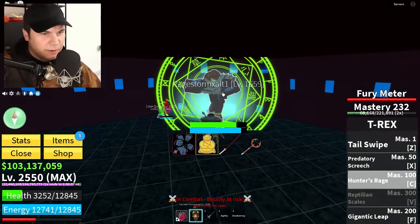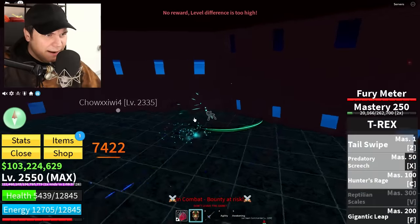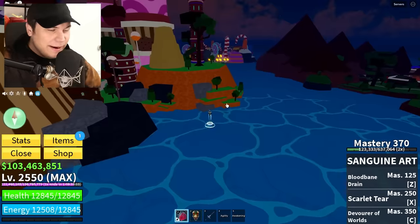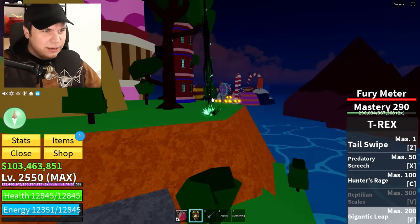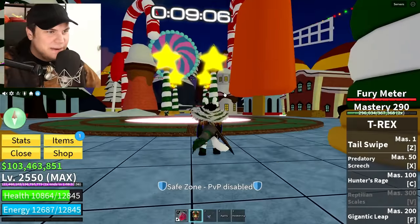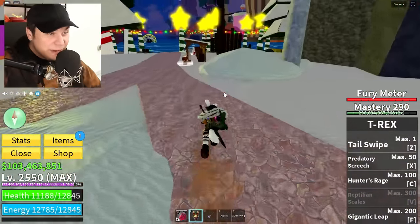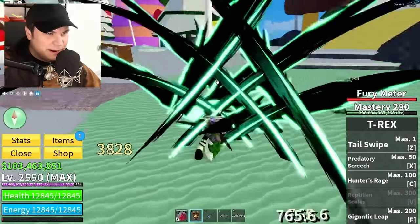That guy just punched me — you know what, this is totally fair. I gotta get him back. You freaking Buddha — come on. I got him. Apparently it's time for the Christmas Island, so let's head over there as quick as we can. Gigantic leap — which is not that gigantic. Okay, we got nine minutes left.